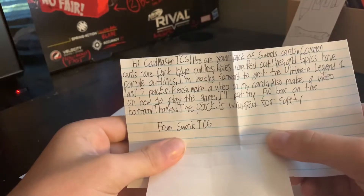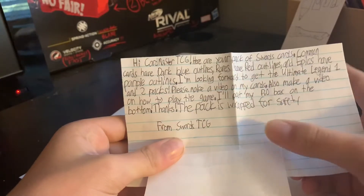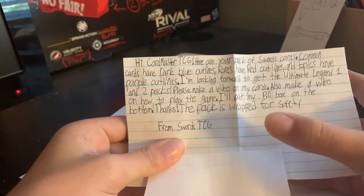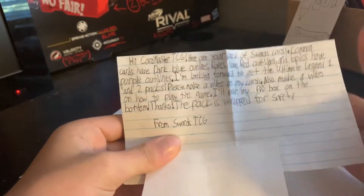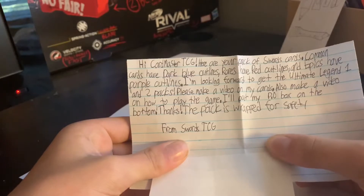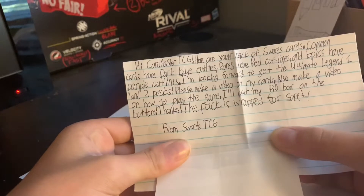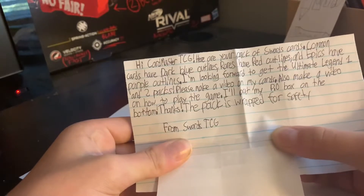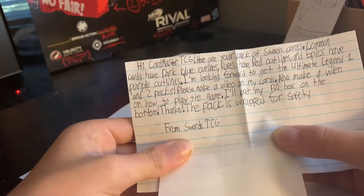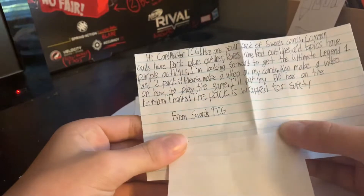Commons have dark blue outlines, rares have red outlines, epics have purple outlines — that's really cool. I like the outline system. 'I'm looking forward to getting the Ultimate Legend one and two packs. Please make a video on my cards and also make a video on how to play the game.'